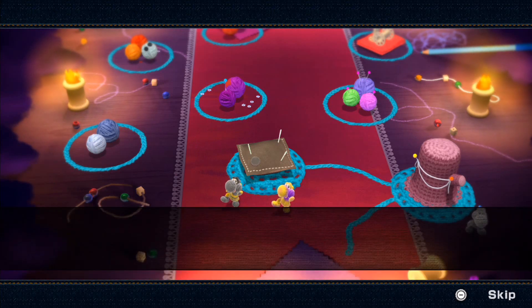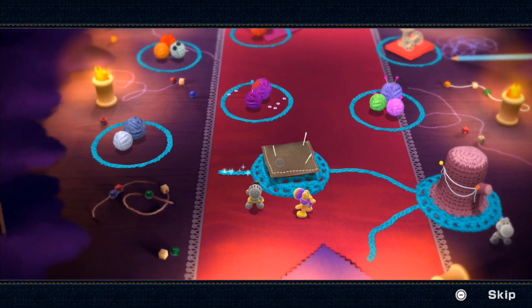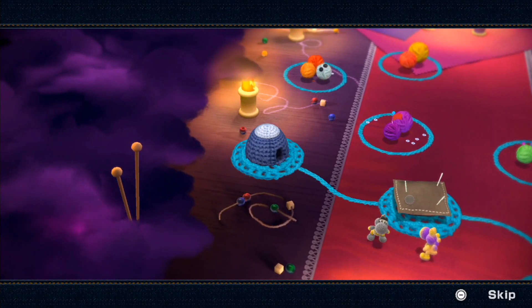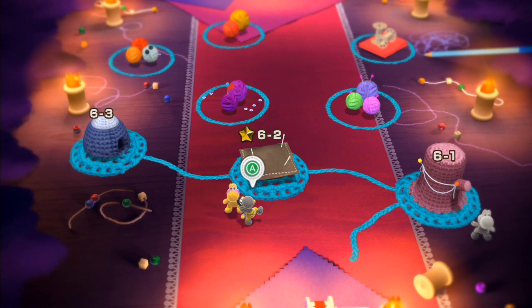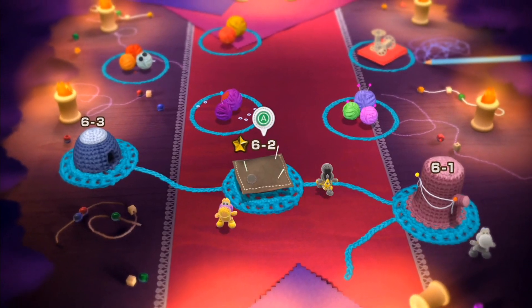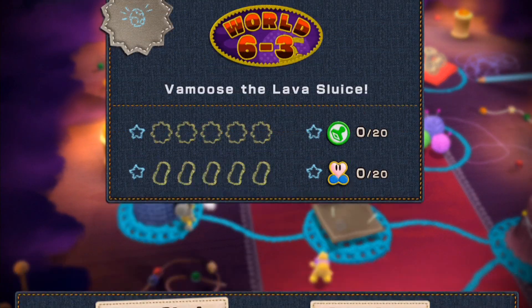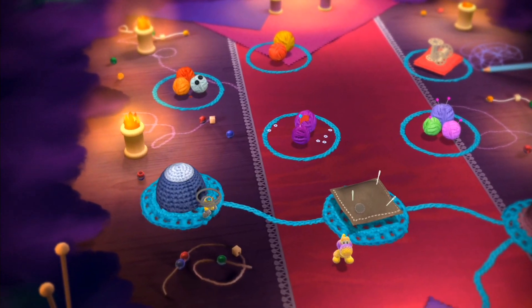We got ourselves a new Yoshi — the Hornet Yoshi — which is pleasant enough. We unlocked the next level, which I think takes place in the caverns again. That particular level is completed, so let's move on now to World 6-3 — though before we do that, let me equip this quickly, and then hopefully after this level is done we can end things off.